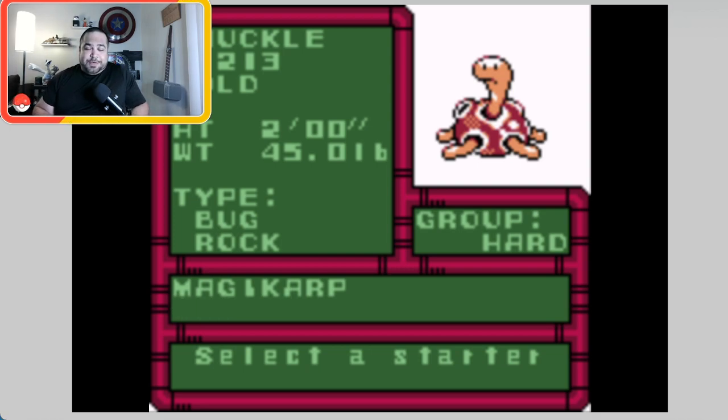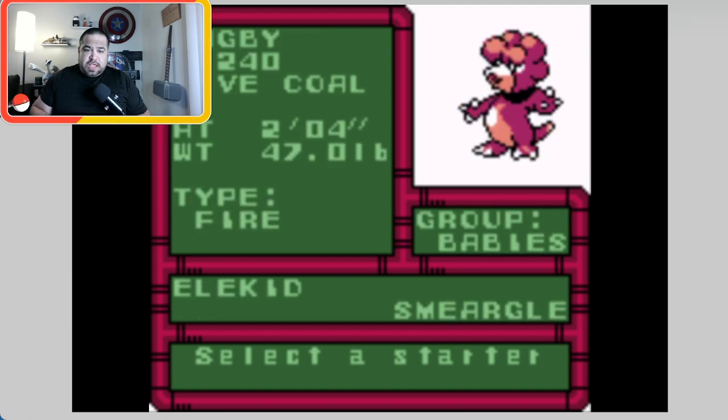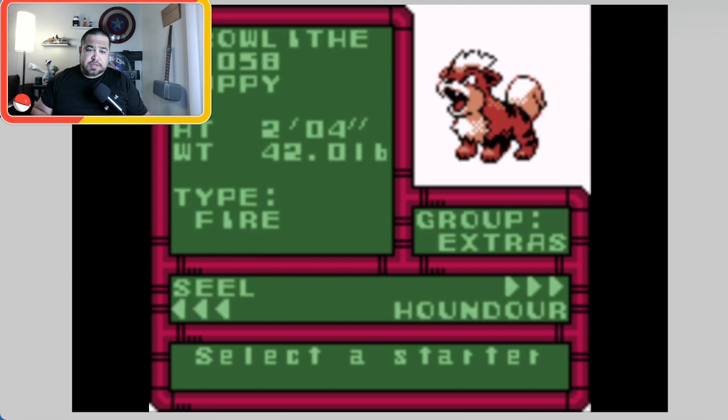I always start with Cyndaquil - it's my all-time favorite starter. Typhlosion is my all-time favorite final evolution. If you take away mega evolutions, Typhlosion and Charizard have virtually the same stats. Charizard can fly, but Typhlosion can learn Solar Beam. I'm going to go back and pick Growlithe though - I need a Fire Stone to evolve it, same with Eevee. Growlithe doesn't evolve by leveling up.